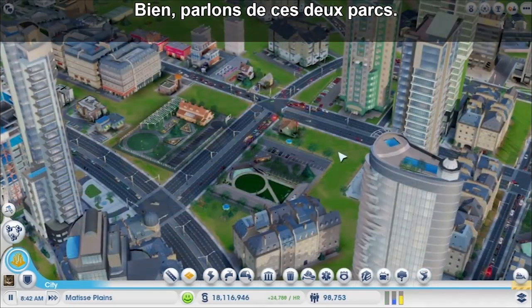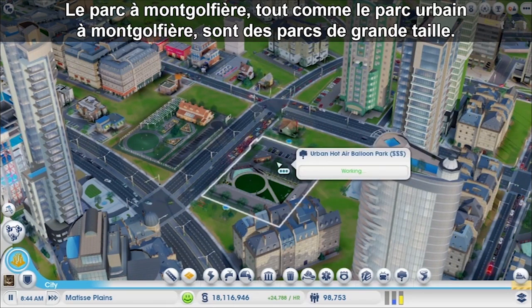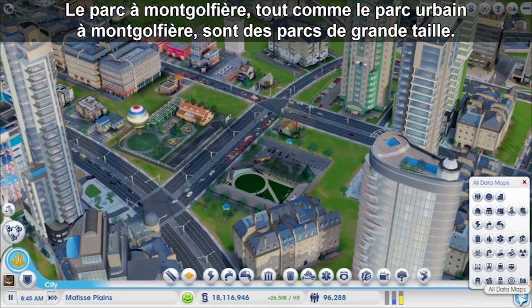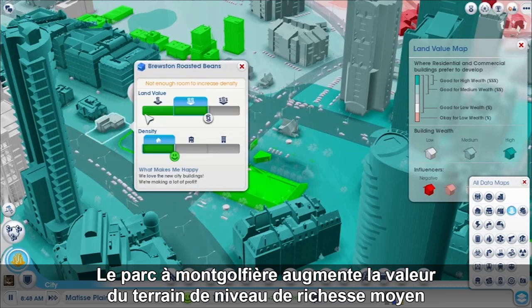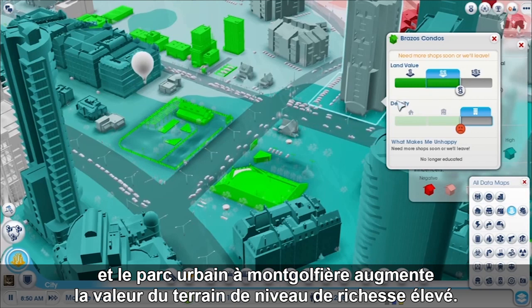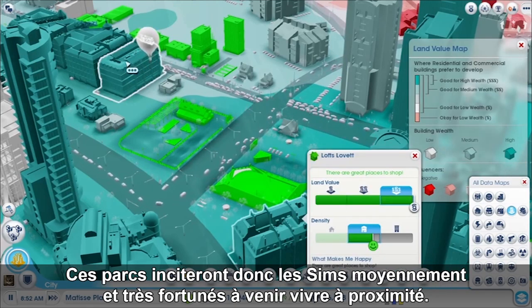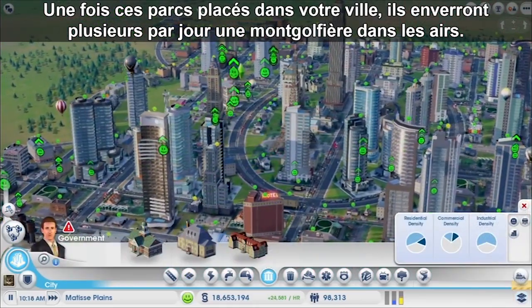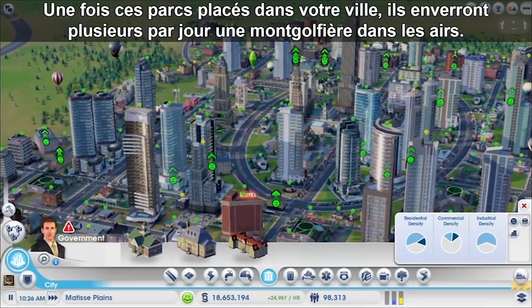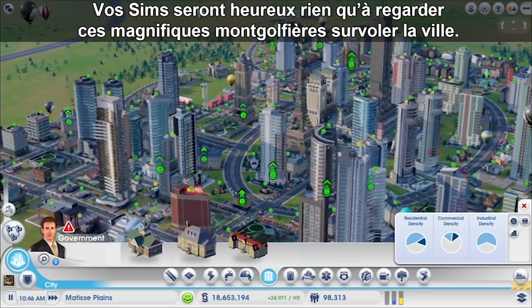Let's talk about these two parks. Both the Hot Air Balloon Park and the Urban Hot Air Balloon Park are large-sized parks. Both parks increase land value. The Hot Air Balloon Park increases medium wealth land value, and the Urban Hot Air Balloon Park increases high wealth land value. So these parks will entice those medium and high wealth Sims to come live right next to them. Once you plop these parks in your city, they'll send up balloons frequently during the day, and your Sims will get happy just seeing those wonderful balloons go up.